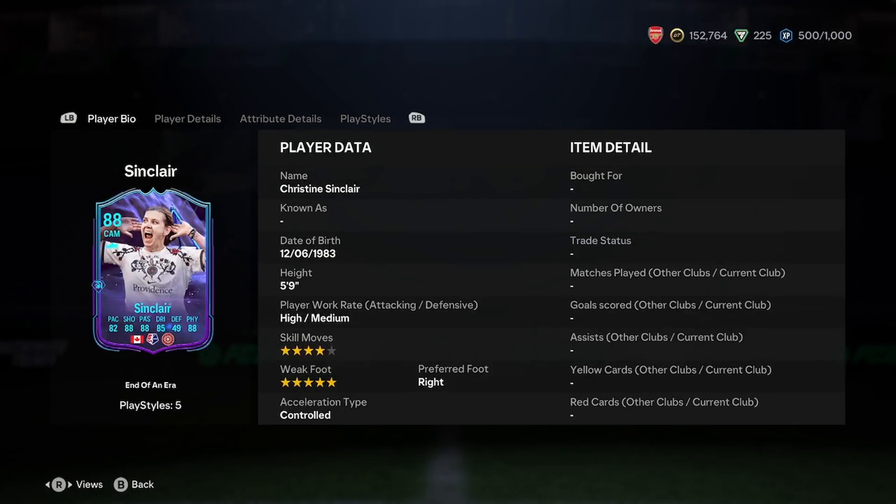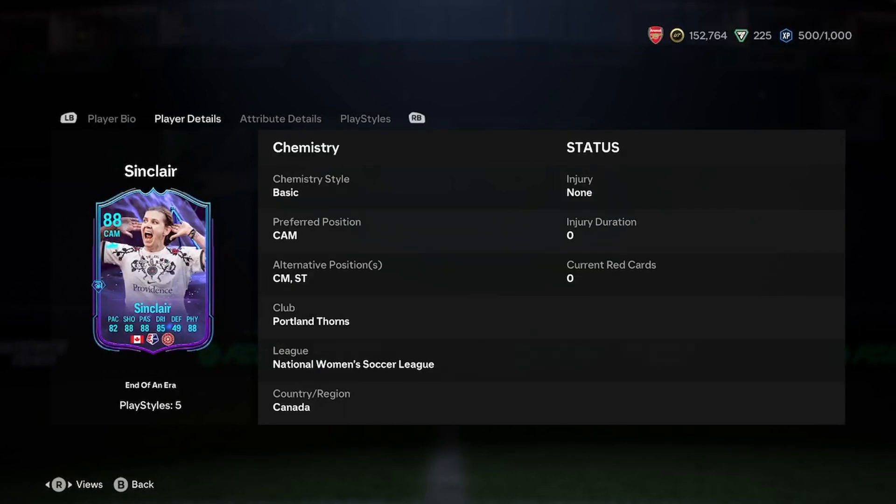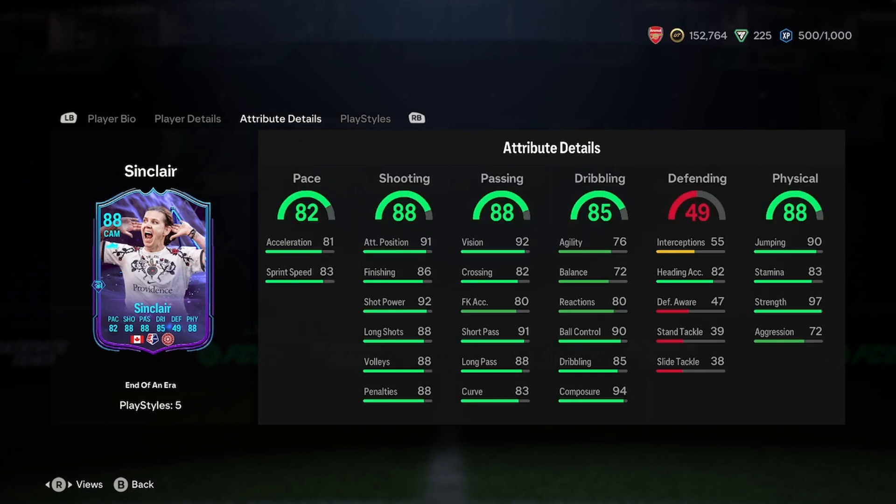She is 5'9", high/medium work rate, 4-star, 5-star, right footed and controlled — what a start to the player review. That is one of the best first pages I've ever seen. In terms of alternate positions, we've got CAM, centre mid, and striker. I could see her being a striker and not a centre mid though — no way. I don't know about links, but I don't think the Portland Thorns and Canada are very good, so it shouldn't be too hard to link, but it could be a little bit difficult if you have many men in your team because you're going to have to link to MLS.